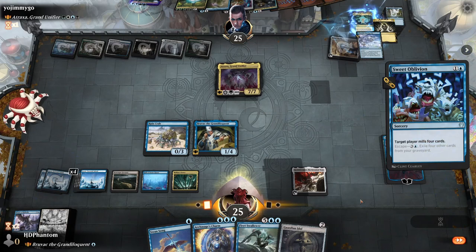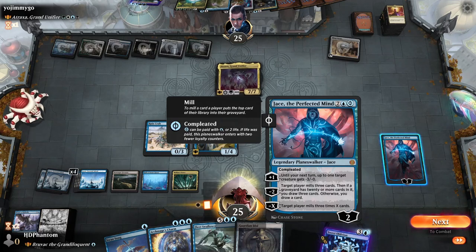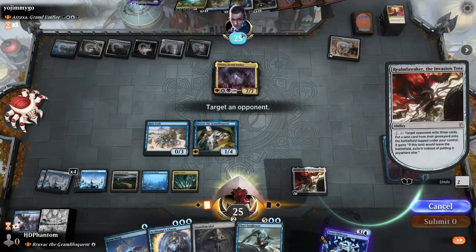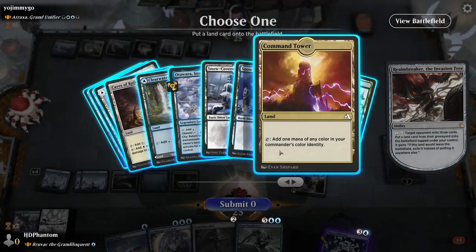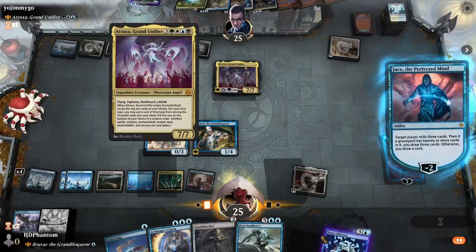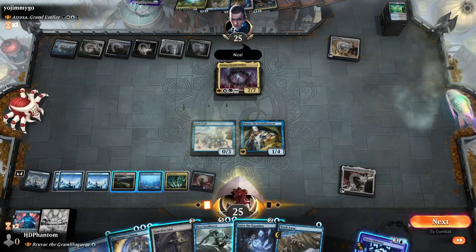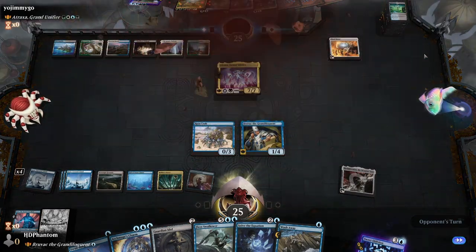Let's mill them for eight — eighteen. Do we want to do another six here? Yeah, let's go ahead — activate Realm Breaker, six. Let's take a Command Tower, landfall, another six. Down to the last six. Minus on Jace — victory. We'll play a land and now we're holding up a Counterspell just in case they have any way of reshuffling. Looks like we got it.